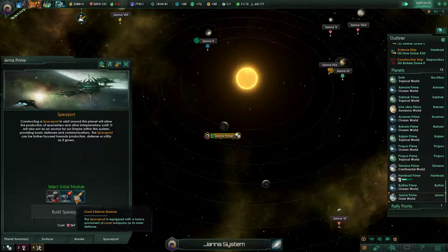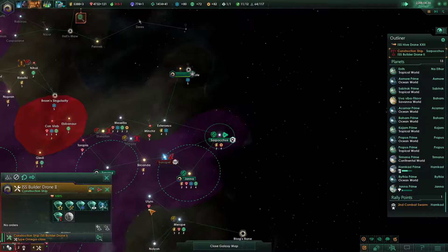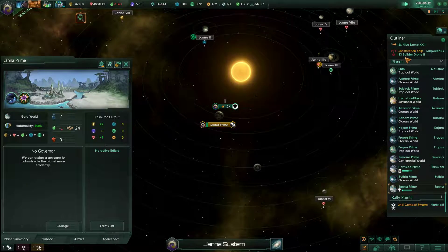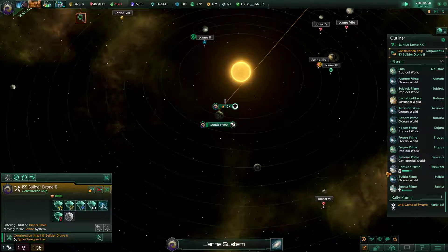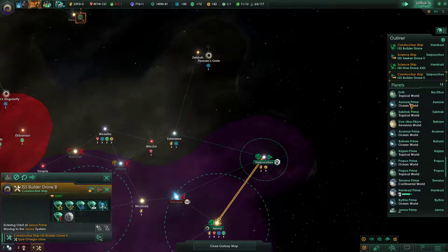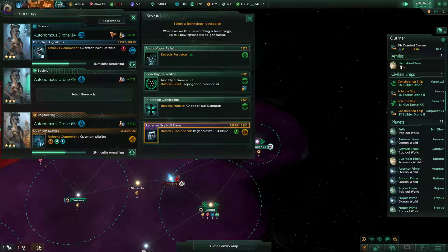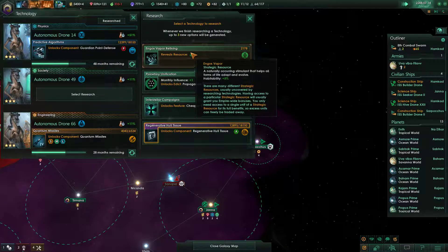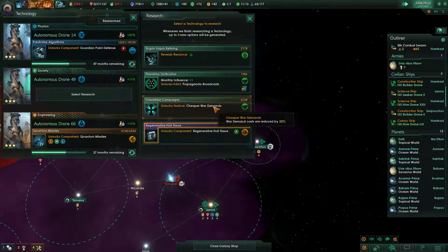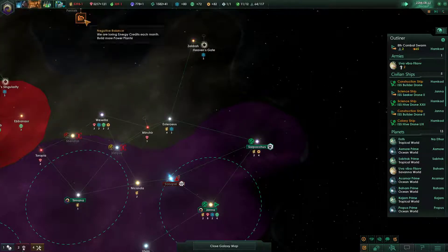You need to build a spaceport. You got your thing done, so you can go hang out in Janna as well. There we go. And when we get our colony ship we'll send it out here. I'm very worried about food right now, but we're gonna have to figure it out. For war demands — propaganda broadcast. Let's just do that because it's so damn cheap.